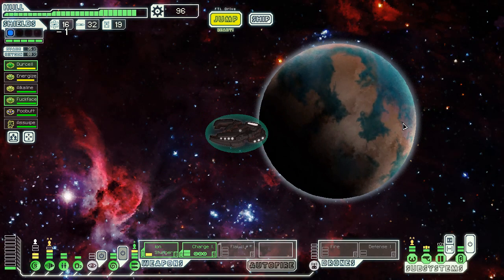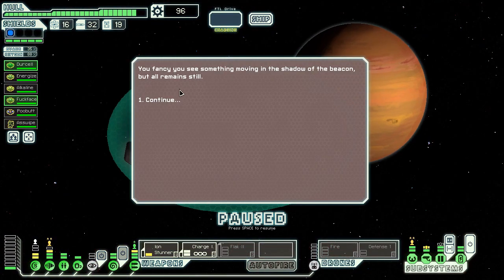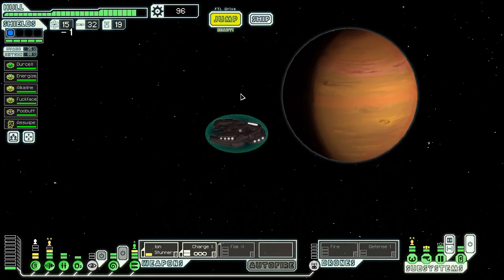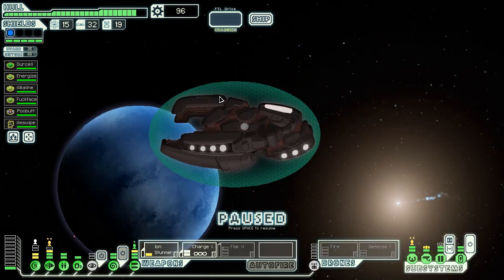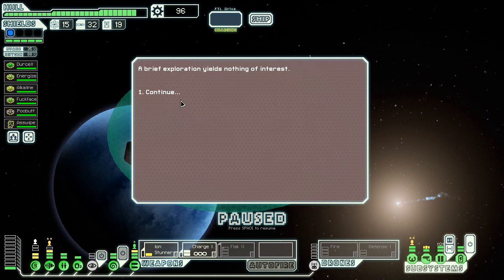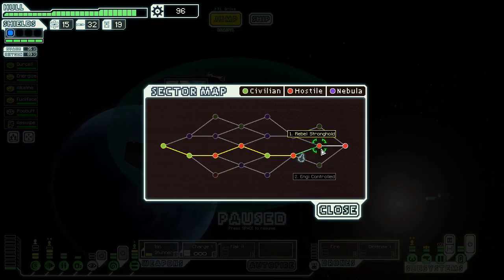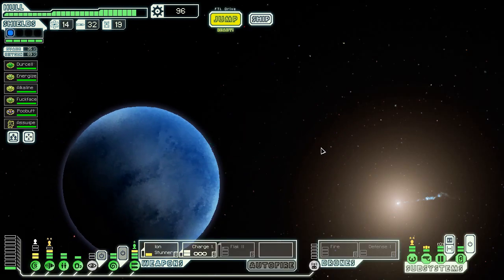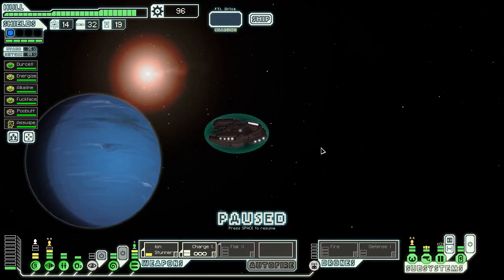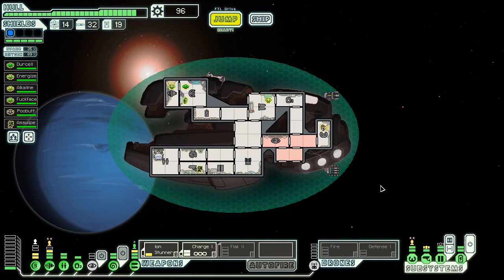On to the next system — I really want to make that fire drone work. Shadow of the beacon. Let's have something to fight here. Let's explore an asteroid field — there's nothing of interest. Rebel stronghold — sure, let's do that. I was here last time, so I guess that's all the time we have for today. Next time we'll maybe make use of this fire drone. Bye everybody!